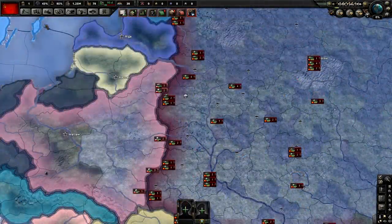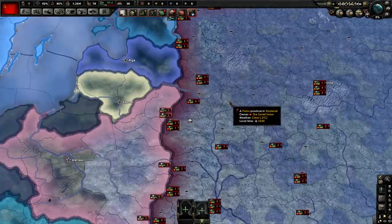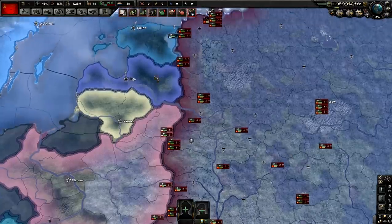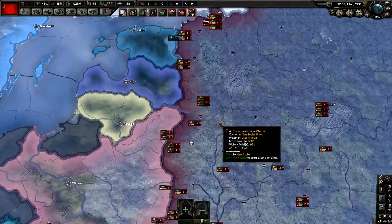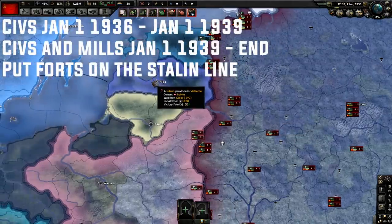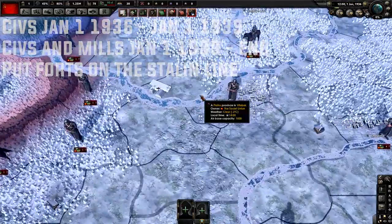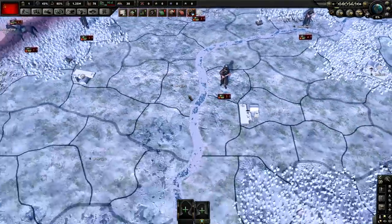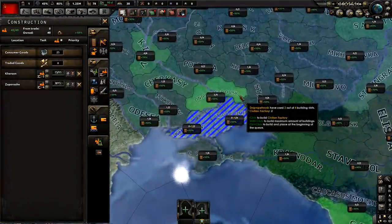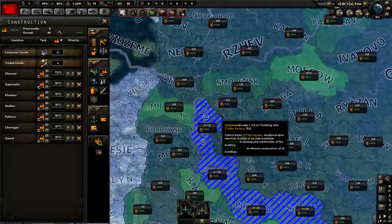Let's talk about construction. I don't think it's really worth it just to build infrastructure from the start — it's better to build civs. Pretty much you want to build everything east of the Stalin Line. The Stalin Line starts up in Latvia, stretches all the way down, splits, goes across Vitebsk, and then it's everything east of that river. You're going to want to build civilian factories here behind this river, because this is where you're going to defensively hold later on against the Germans.